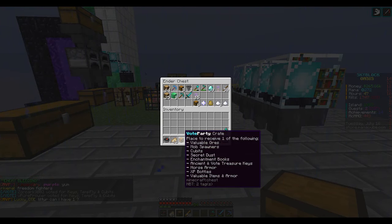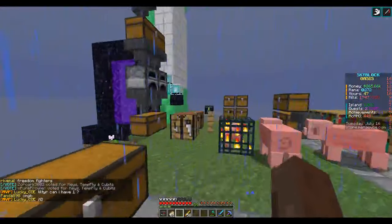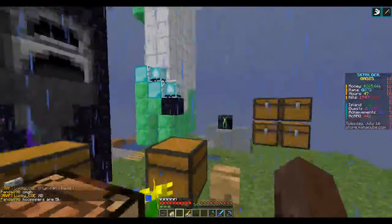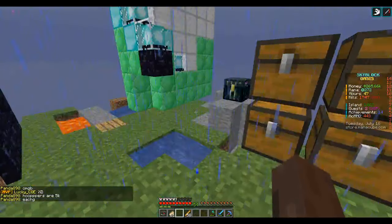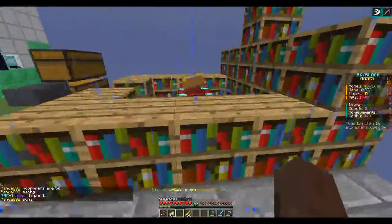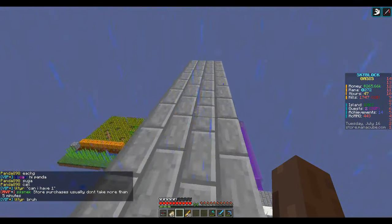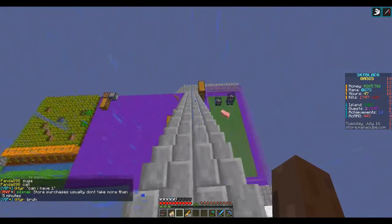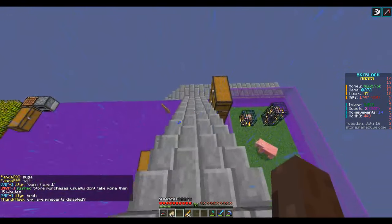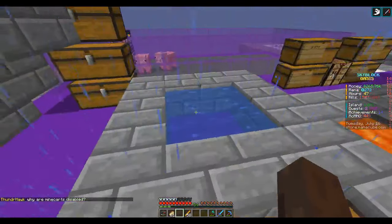I'm just leveling up my axes and there's shovels. As you can see at the top it says level three hunter showing how much XP I'm getting. Every time everybody votes on the server, you get a vote crate where you can basically get anything — pretty awesome. I have like seven vote crates because I keep getting them.